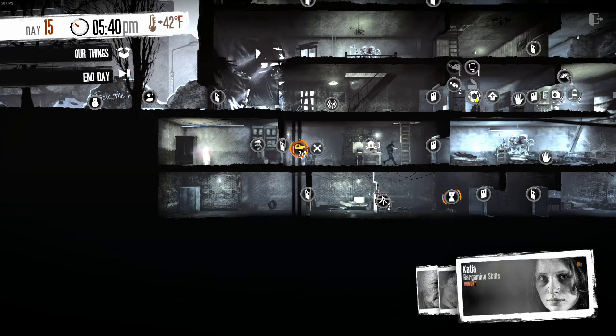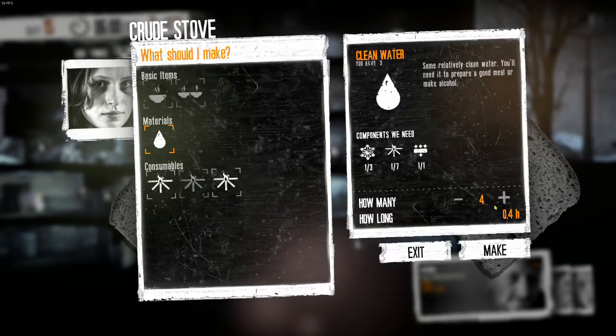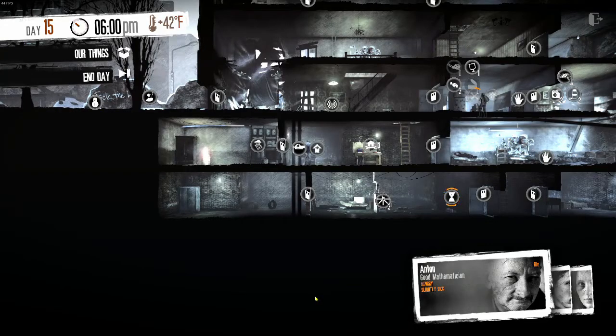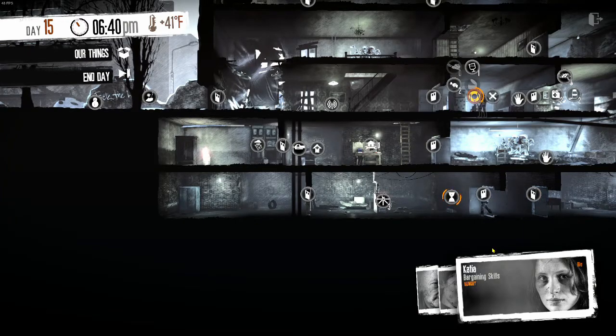We'll send you up there to melt water. Make four water, which gets us seven — still only going to be two meals. Dang it. Anton, go throw one more log on the fire — that's a good man. And Katya — only one? I thought I'd be sure to make two. Well, that's not good. But we will end the day since we've only got an hour left and there's nothing left we can do.